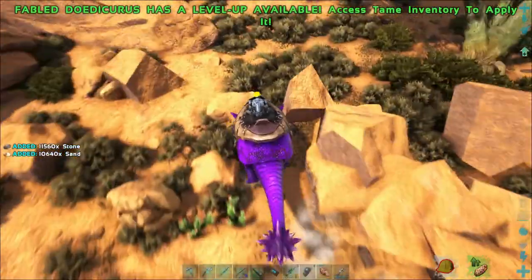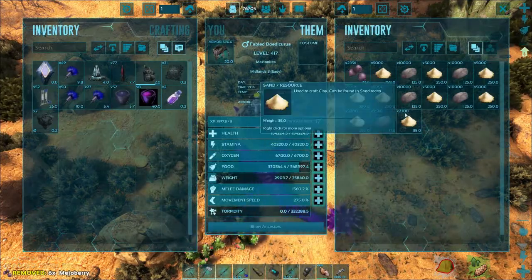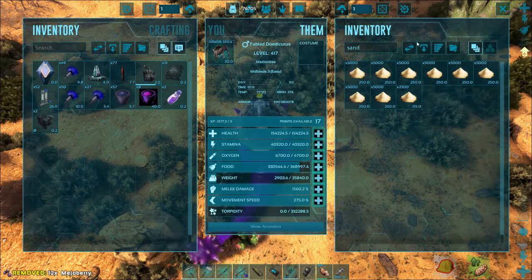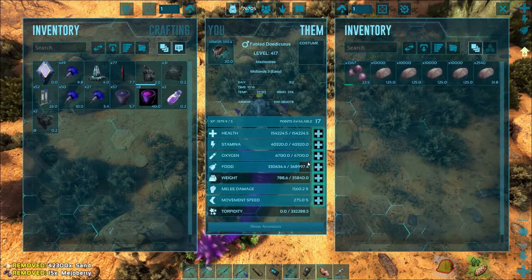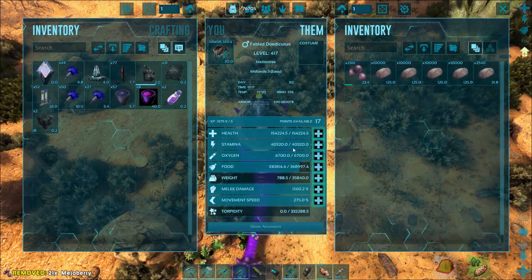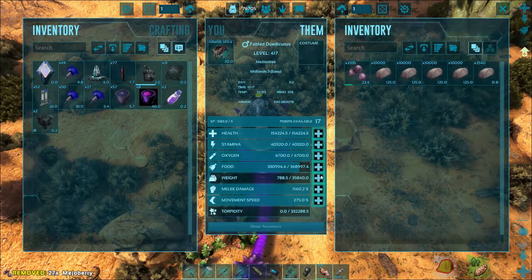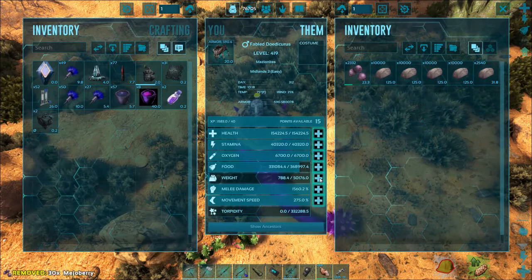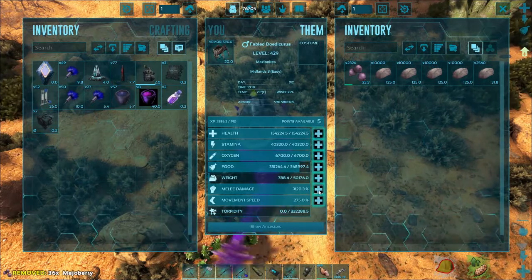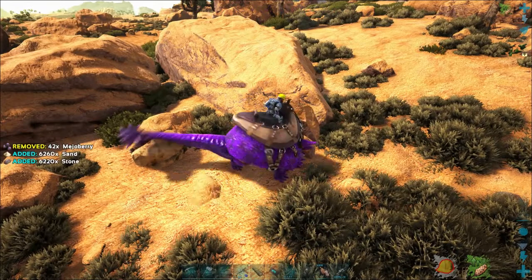An absolutely ridiculous amount of weight — 29,000 or something to that effect. It has a weight reduction so we're gonna do a sand drop. 17 points already. Tame stats are a whole different animal. 154,000 health, 40,000 stamina, 35,000 — 1560 melee damage, 275 movement. One point gets 43 — so he gets 7,000 weight per point. 3,900 melee damage, it still doesn't look like it changes how much stone he gets.